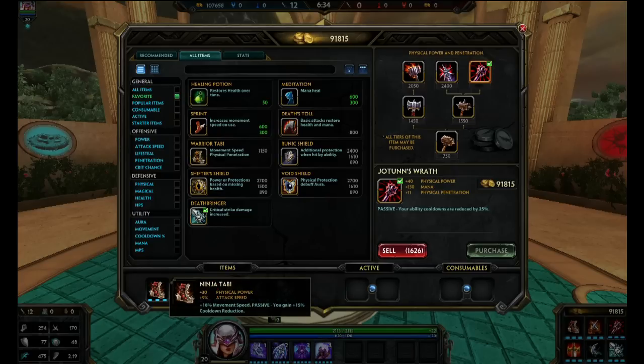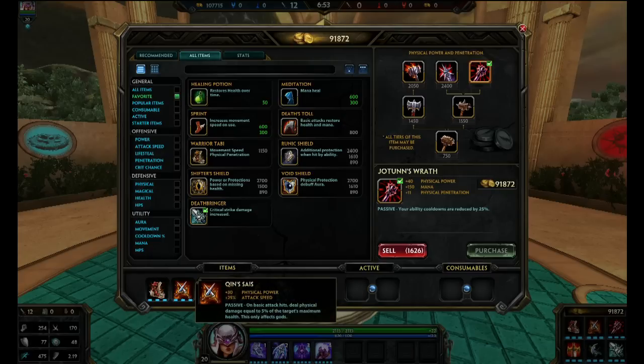So we have Ninja Tabi. Since Nemesis got nerfed quite a few times since launch, she has a lot longer cooldowns than before, so we're gonna go with max CDR — cooldown reduction items. We're gonna go with Ninja Tabi for our first item.